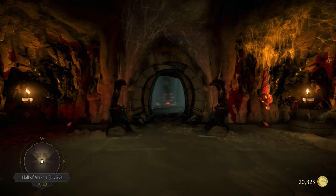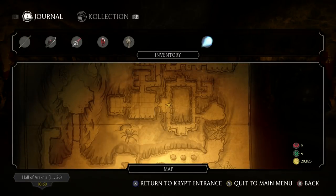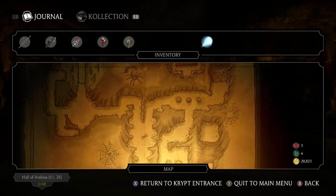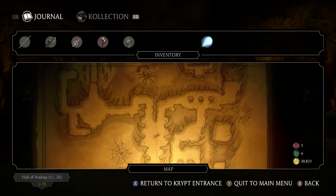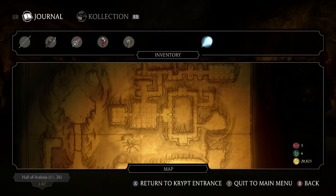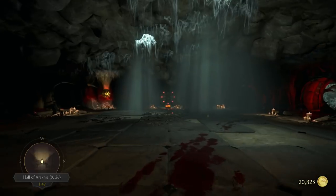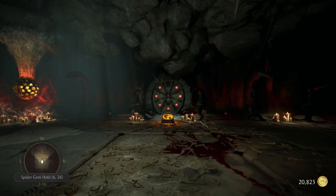I'm in the Hall of Arachnia. You've got to get into the spider area at the beginning of the map — just go straight and turn right, it's very easy. Then once you get to this part of the map after finding Raiden's staff and teleporting over, you're going to be right here on the map looking straight. You go into the room where you get to 626.